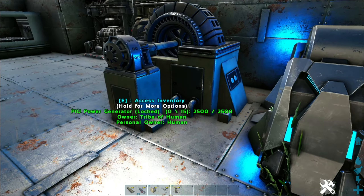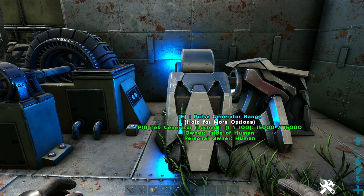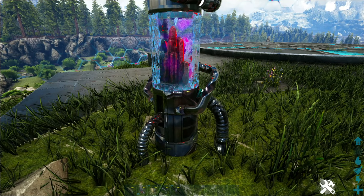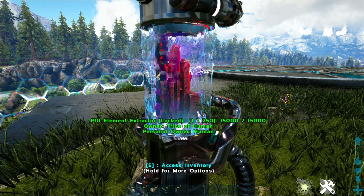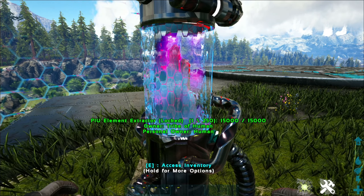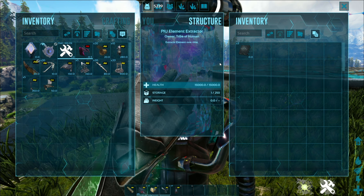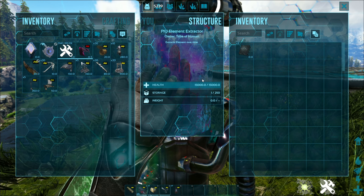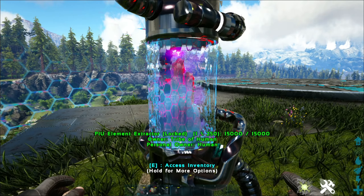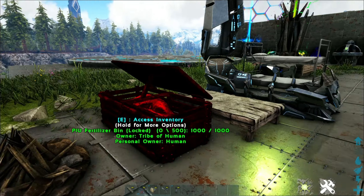Coming over to the generators, we have the regular generator and the tech generator. These are going to be a lot quieter, and the tech generator's range is exponentially higher than normal. They also don't go through fuel nearly as quickly. The element extractor — which kind of looks like a gas collector but isn't — is something you'd normally need mods like S+ or Superstructures for. With this one, you just let it sit and run, and it will gradually create element over time. On maps where element is hard to get, something like this is very useful, though you'd need a large farm to produce it efficiently.